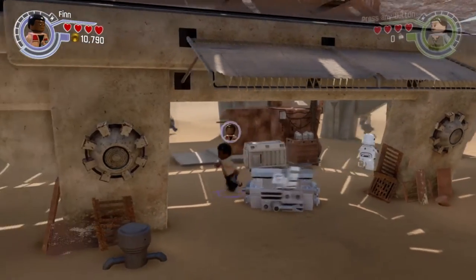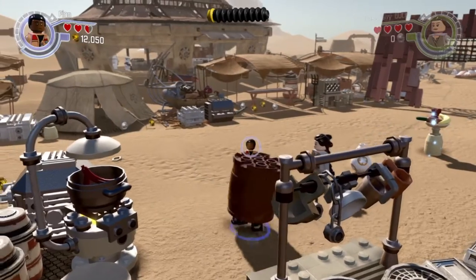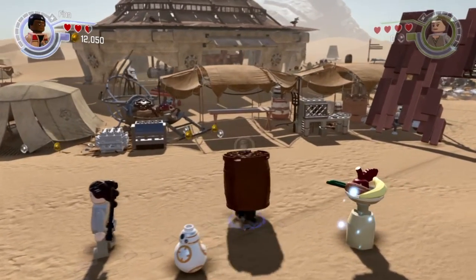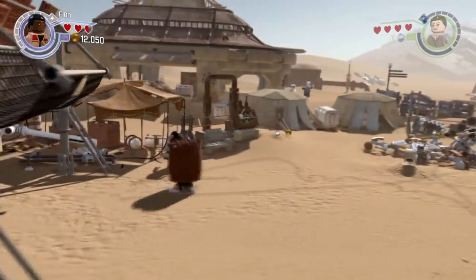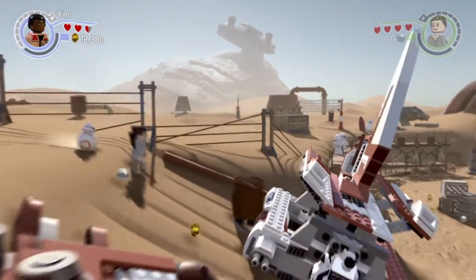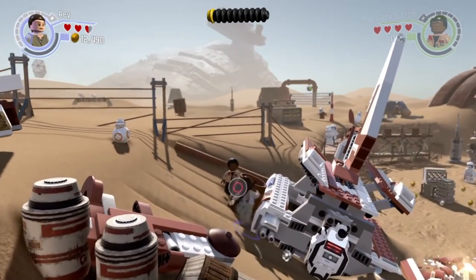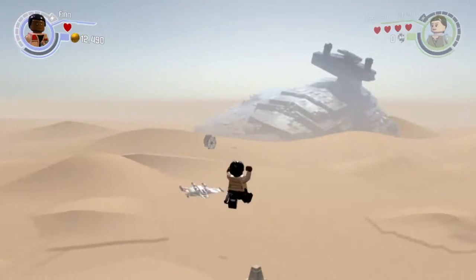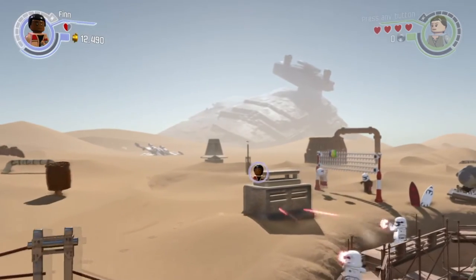When you spawn in, there should be a barrel — go ahead and pick it up and head in the direction that I'm going. Is it me or does the music sound awesome fast forwarded? Okay, now toss the barrel off of you, put two characters close together, pick up the barrel, switch to the other character, and quickly press circle to pick it up as well.